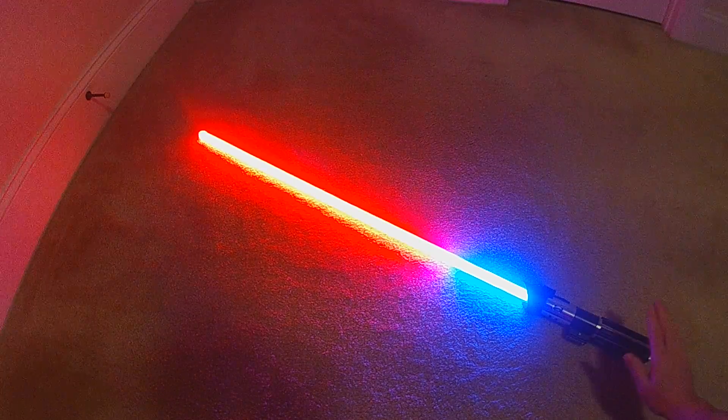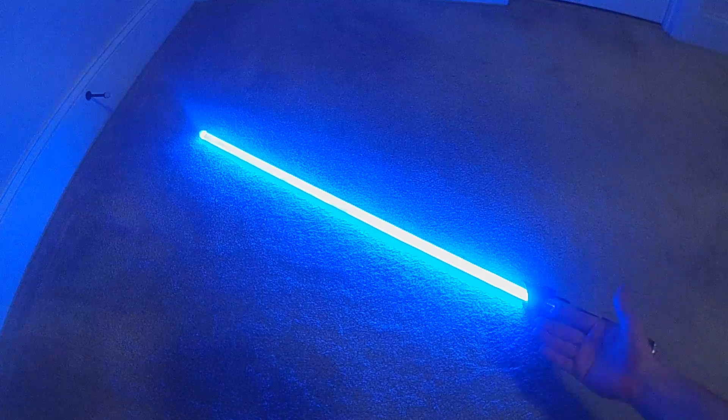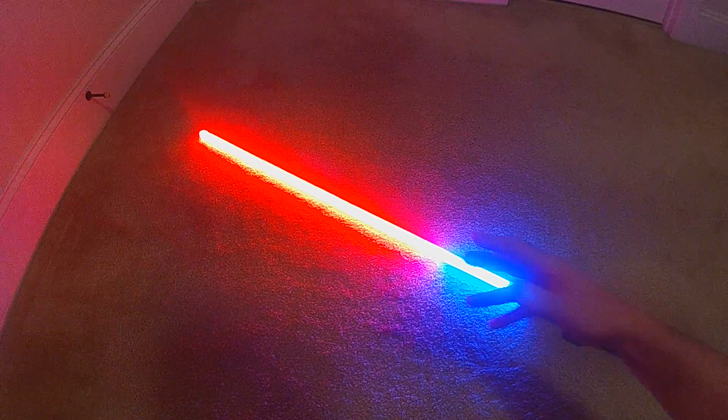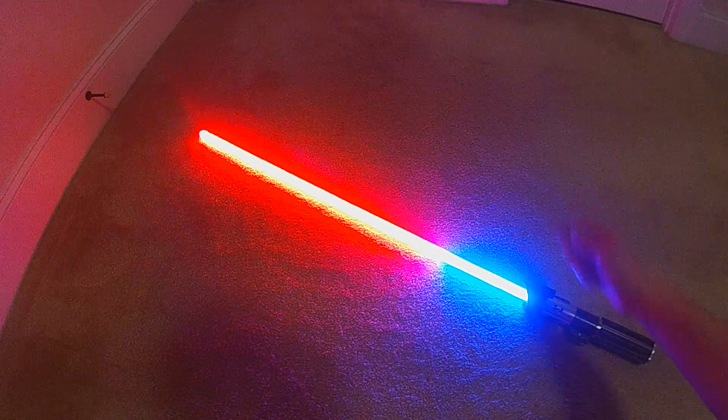These are lower hits, and then when you do a full hit, it's going to light up the full blade. So it can detect how hard that clash actually was, measure it, and then apply it to the effect. This one's just the tester style.